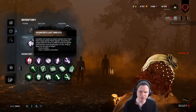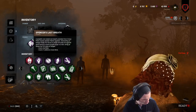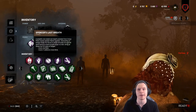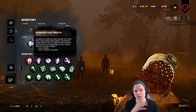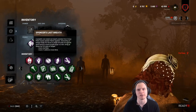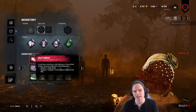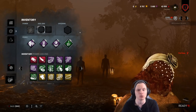Whenever the Nurse blinks and releases the blink, she goes on a fatigue cooldown. Once the fatigue cooldown ends, it takes three seconds for her to build her blink back up by default, allowing her to blink twice. She will always be able to blink once. There are certain add-ons that cap her out at one blink, and certain add-ons that increase her blink, but we're not going to talk about that right now.